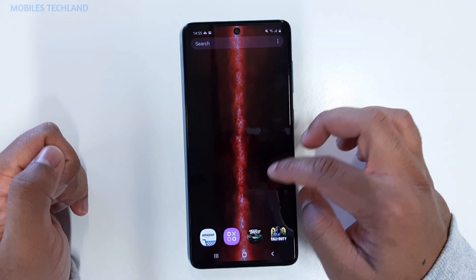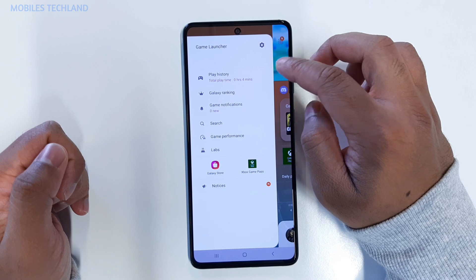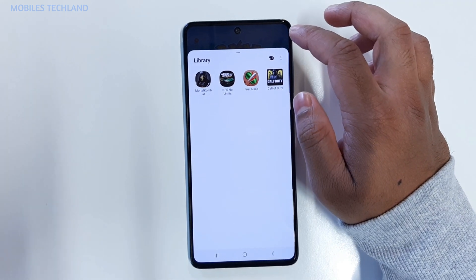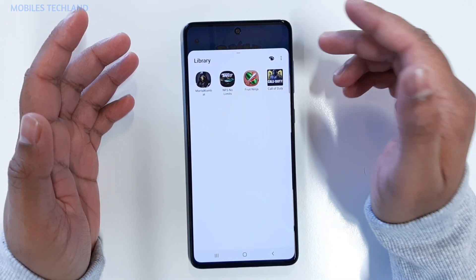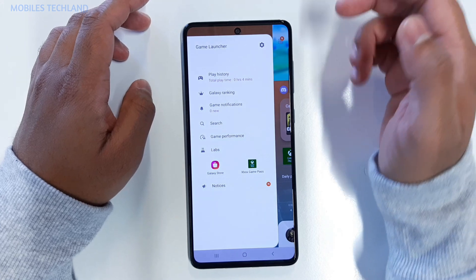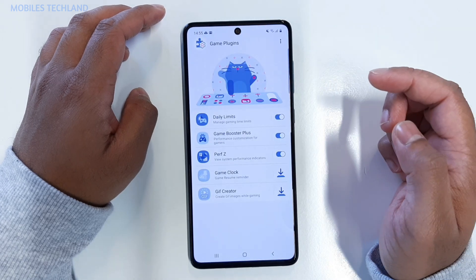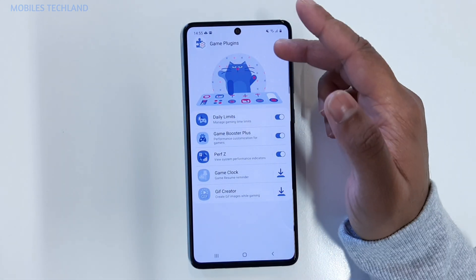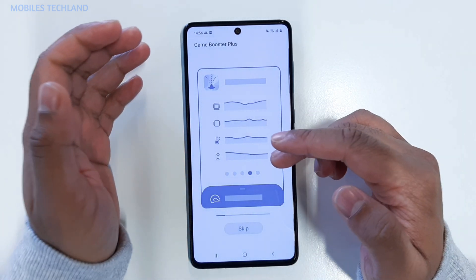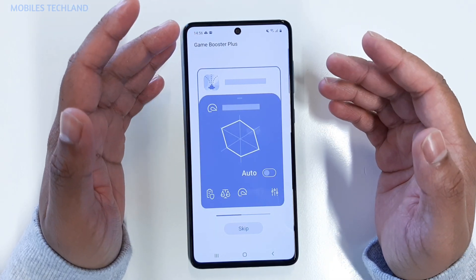Once everything is installed, go into the Game Launcher. I have four different games installed here. I'll show you gameplay of each individually to show how well the Samsung Galaxy A71 performs. But first, go into the menu bar in the top left corner. Click on it and it gives you different options. Click on 'Game Performance' and it takes you into that menu. From here, click on 'Game Booster Plus' and it will run a quick diagnosis on your phone before taking you to the main menu.